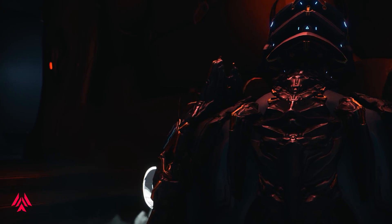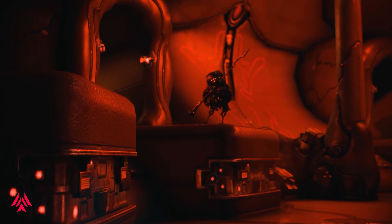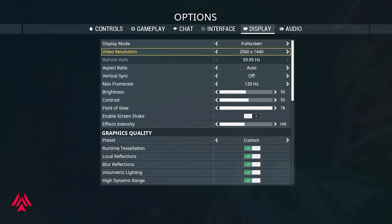In the game graphics settings, the first thing I do is turn off motion blur — I never like that feature in any game I play because it makes me a little bit dizzy. The next thing I do is turn off screen shake and increase my field of view. Screen shake is another feature that may get you dizzy, and increasing your field of view will also reduce the risk of having a seizure.